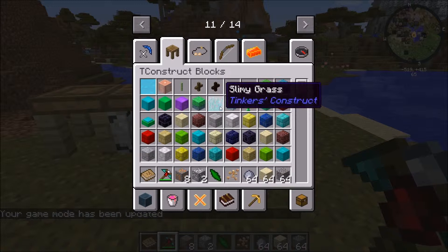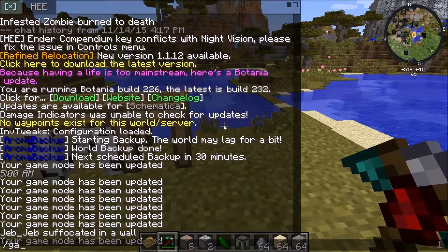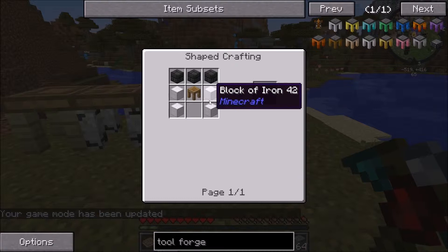I think it's like two pages over. The way you craft a forge is like this: a couple blocks of iron, your tool station in the middle, and some seared bricks.